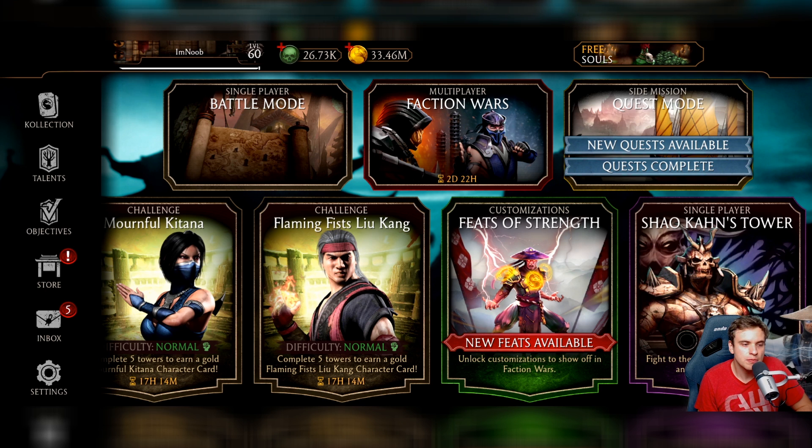What if you complete those Relic Hunts and collect relics for different diamond characters? For example, the Revenant Mileena Relic Hunt gives you Revenant Mileena fragments. Or maybe you get generic fragments you can spend on any diamond card — grind Relic Hunts, collect points, and when the character you want comes out, spend all your points to unlock them. Though that's probably a bit too easy.